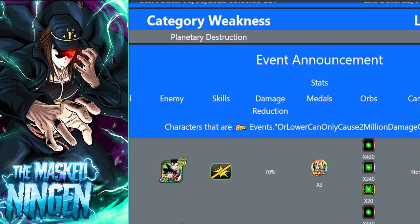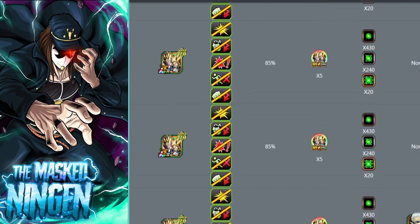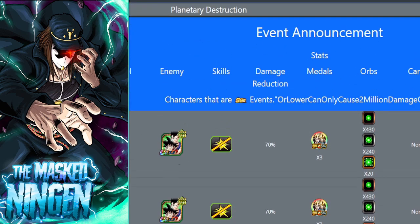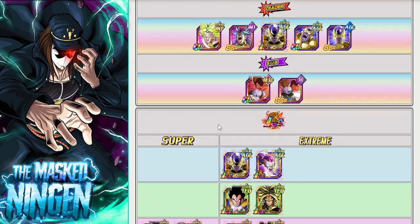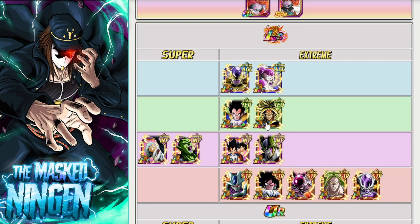The category weakness is Planetary Destruction, and as always for these LR EZAs, it is only 10 stages. If you want to go past stage 10, you can farm Hercule statues. As always with an LR EZA, you want to prioritize the link Legendary Power in order to do damage, and Planetary Destruction characters are the ones that will take less damage. You can bring LRs not in Planetary Destruction and they'll still do good damage, but if they get hit, they'll take a lot of damage, especially nearer to the end. Planetary Destruction is quite a small category, and there aren't a huge amount of LRs.